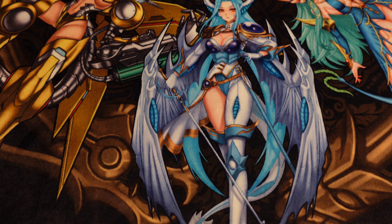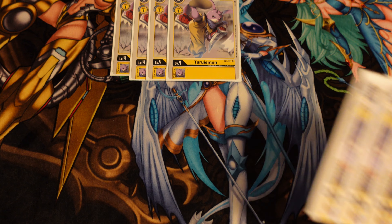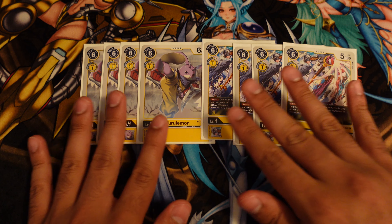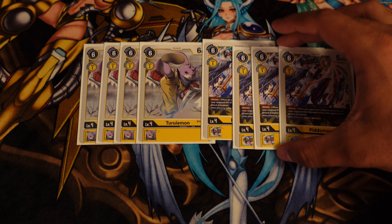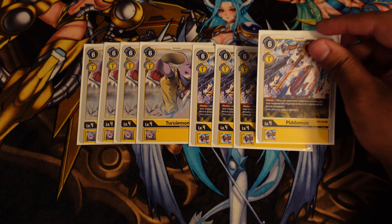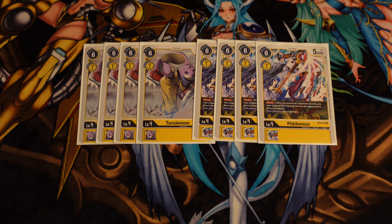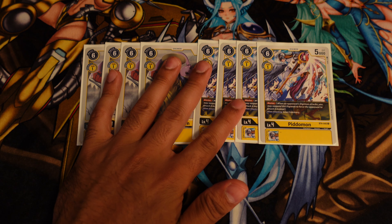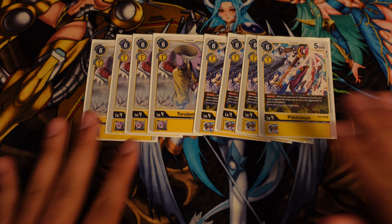For the level four lineup, still playing four copies of Tarurimon as well as four copies of the blocker Pedomon. Both are really essential — they are one-cost evolve, helping you build up into your win condition much faster. Pedomon being a blocker is really important; blockers are definitely better in this meta now that blue hybrid isn't as popularly played, though it's still a deck to keep in mind.